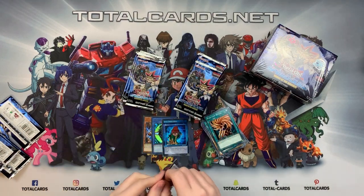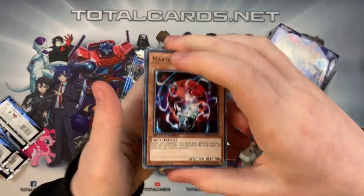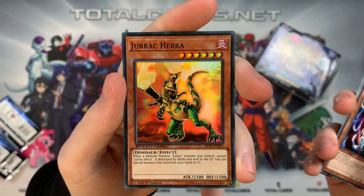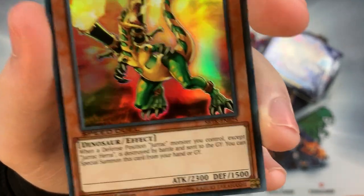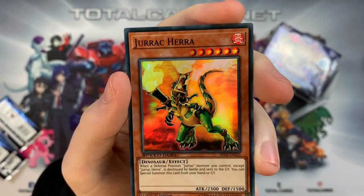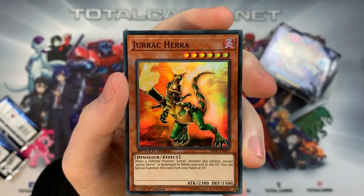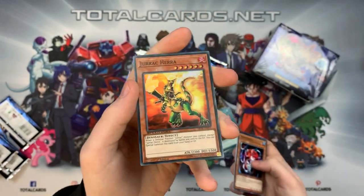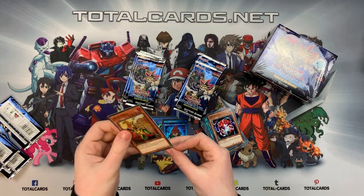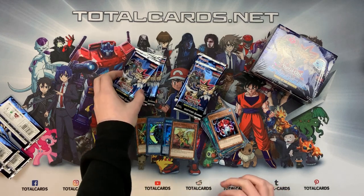So card prices don't skyrocket if it's an old card — which is pretty cool from a player's perspective. The only downside is the Speed Duels logo on it, but I think I can get past that. We've got our first super rare other than a skill — Jarak Hera! When a defense position Jarak monster you control except Jarak Hera is destroyed and sent to the graveyard, you can special summon this card from your hand or graveyard. So as soon as a defense mode Jarak is destroyed, you summon a big dinosaur — and with the field spell giving dinosaurs extra attack, he's a really really big boy.